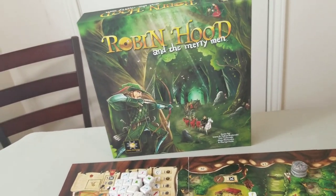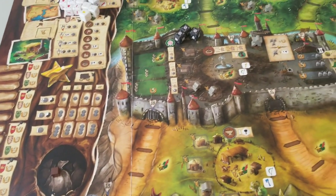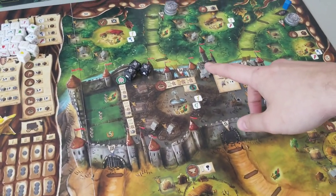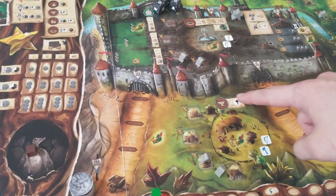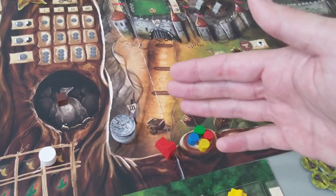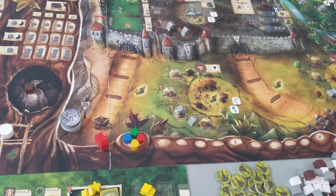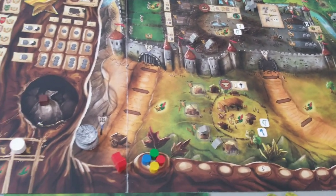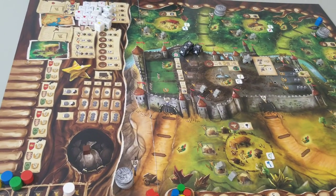Hey everyone, welcome back to the table. Today we're looking at Robin Hood and the Merry Men, a semi-cooperative competitive game where players attempt to thwart the Sheriff and Prince John from amassing strength in the gathering sites or taxing a road to depletion. If either of those two conditions are met, the game ends and all players lose. Players must work together but also competitively to score points while ensuring they don't lose.